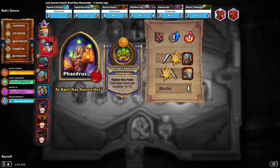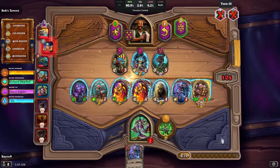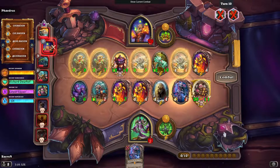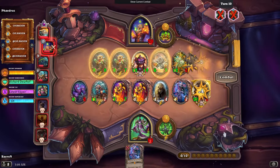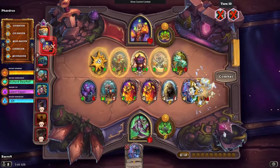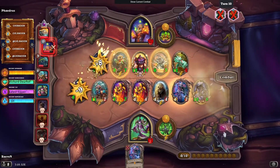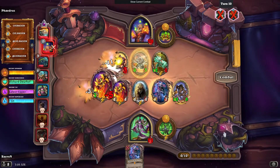Hopefully when the Hydra attacks it will die, so that when the Grandma spawns the wolf, we will have two wolves with a plus four plus four. Okay, break the shields. Nice! It took out the little rag, but the Hydra survived. So we only got the attack first.